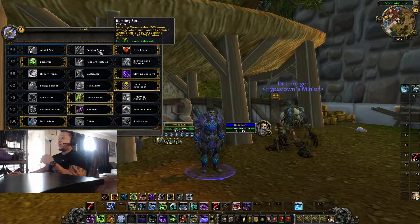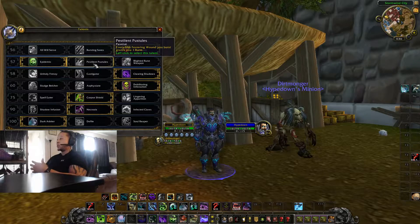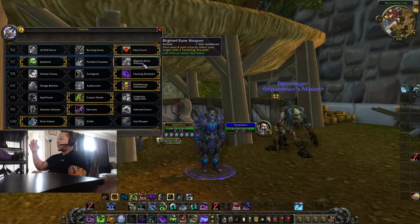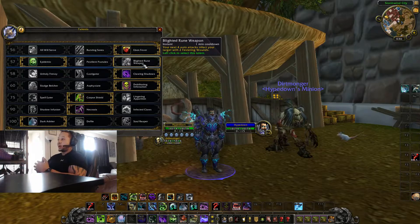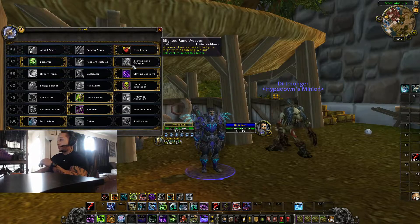Runic Empowerment gives you a rune back every fifth Festering rune popped. Again, since this is a ranged build, I'm not going to be popping wounds often so it doesn't complement me. Blighted Rune Weapon activates a buff where auto attacks apply Festering Wounds, but since I'm staying away from targets, abilities that rely on being in melee and generating Festering Wounds don't help this build.